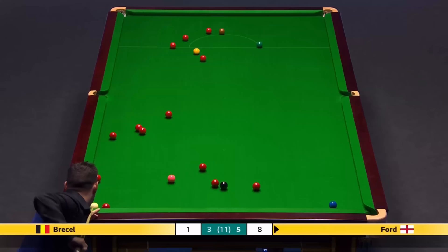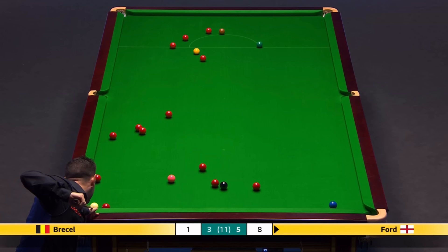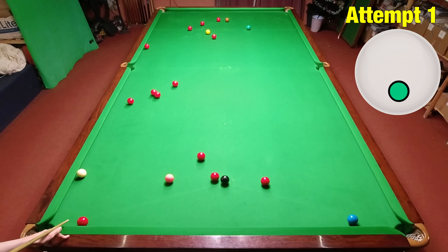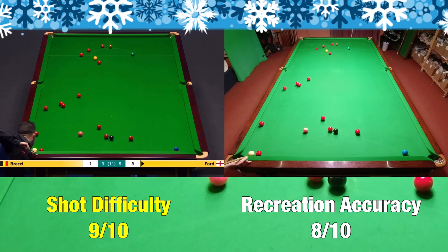Tom Ford had an impressive run at the UK Championships and Shot X is a really tough pot down the cushion that was not only crucial in the match, it also required a lot of creative thinking to come up with. You have to strike down quite a lot in order to stun it for the blue. I'm not sure what happened here but it just seemed to hug the cushion — at this stage I don't really care anymore, I'm just glad it went in.